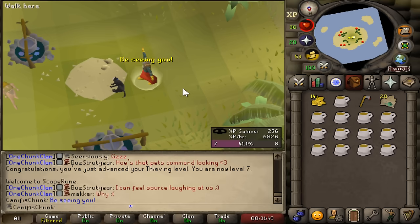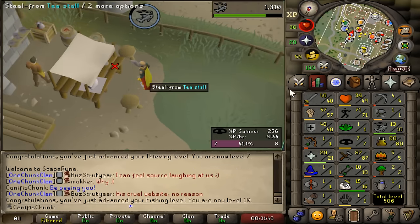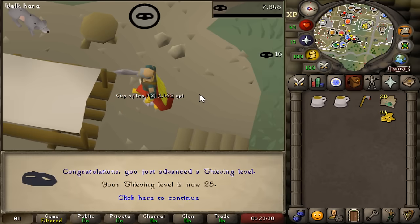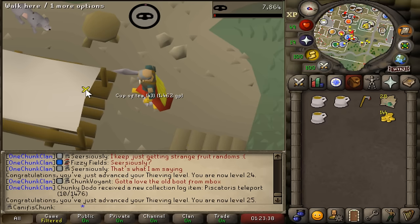Let's go do this Bob random event and get the fishing XP. Such a nice random event, the way it gives you actually decent XP in fishing. There is level 10 fishing — we can now fish for herring if we had the stuff for it. It's a shame you can't keep the small fishing net from that; it would probably be really quite useful. Level 25 thieving coming in. This is quite a tedious grind, just spam clicking the corner of this table.